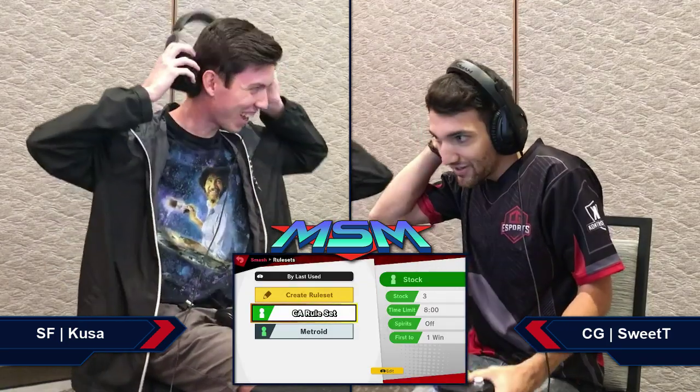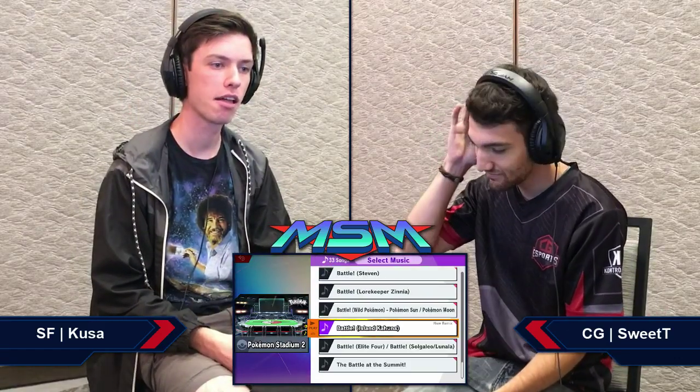Look at Kusa, he's rocking that Bob Ross shirt — I'm a fan of that shirt, paint your own combo. There's no such thing as whiffing, just happy little accidents. There's no such thing as a drop combo, just happy little resets.